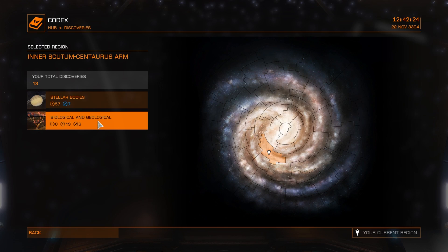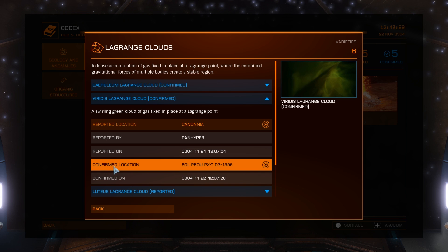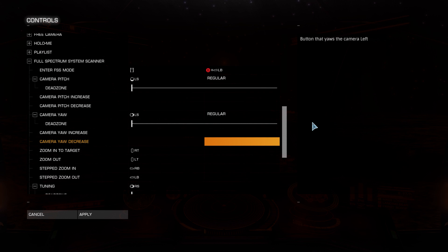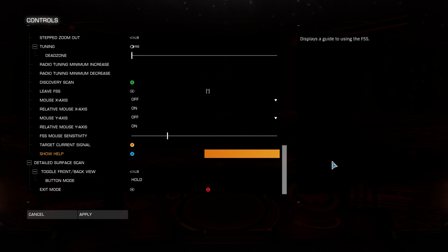Another tool for exploration and discovery is the Codex, a kind of living encyclopedia, and this we will take a look at in another video. It's also worth keeping in mind that if you don't use the default keybinds, then you will need to set some up for the exploration tools. You can see links to images that will help you do this in the video description.